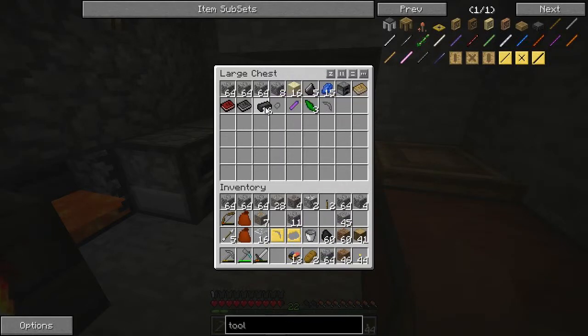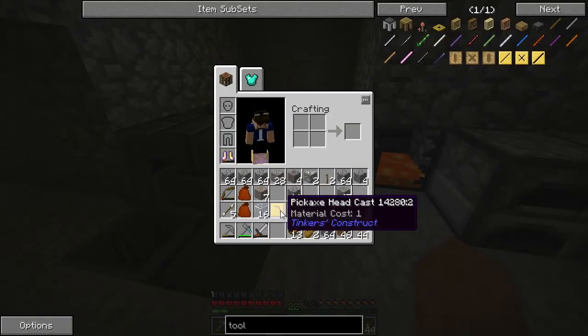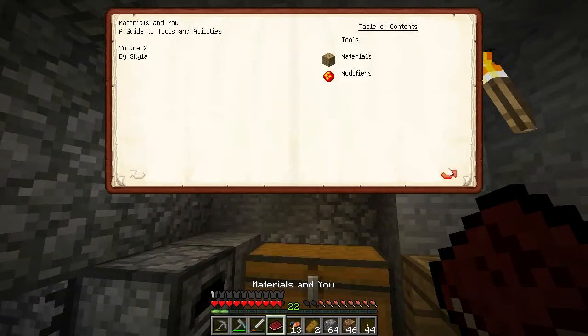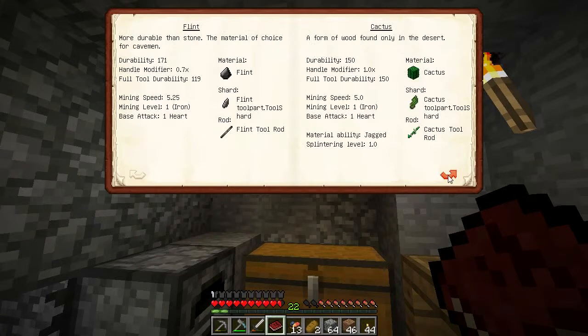I used a seared brick as an ingot cast because it's the same shape - wondered if it worked and it did, which is convenient. So we have a pickaxe head. The tool requires a binding and a handle. I'm not certain on the binding, but I think it adds to the durability and the mining speed, and any special abilities.